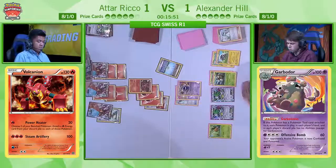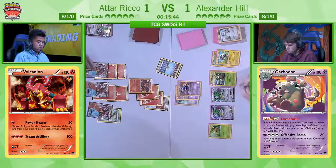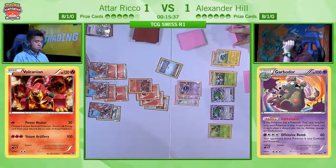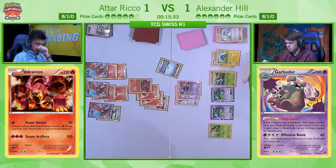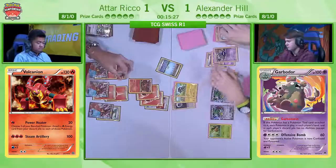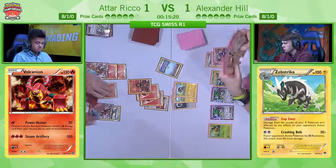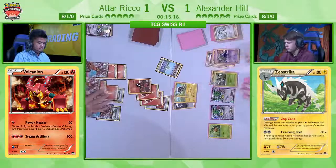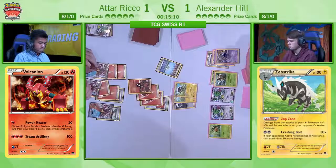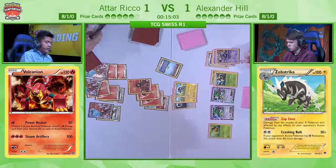Alex is having another look through, really struggling to think of something right now. He does have a Double Colorless now, and he's actually opting to go with the Zebstrika — and it's only 50 damage. Crashing Bolt, you see the attack for a Double Colorless energy: it does 50 damage, and then if your opponent's active Pokémon has Fighting Resistance, this attack does 60 more damage. Most Pokémon with Fighting Resistance tend to be Lightning weak, so that means you're doing 110 — doubled for weakness that's 220, which pretty much knocks out all the big Lightning-weak Pokémon like Yveltal EX with Fighting Fury Belt, Mega Rayquaza, all of them.